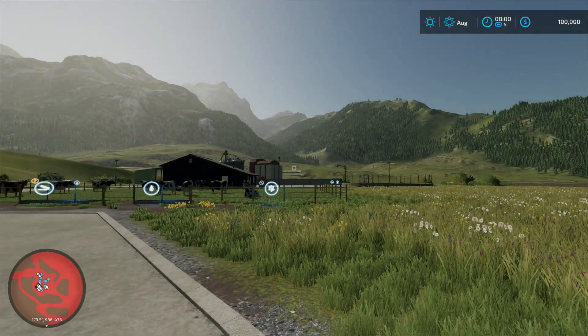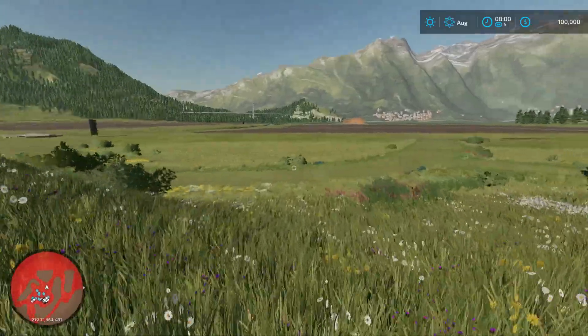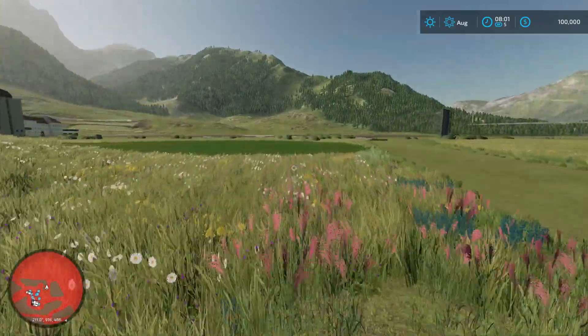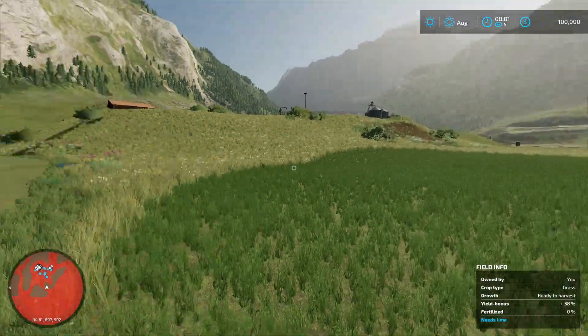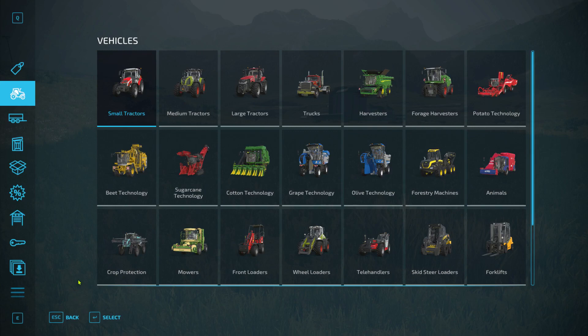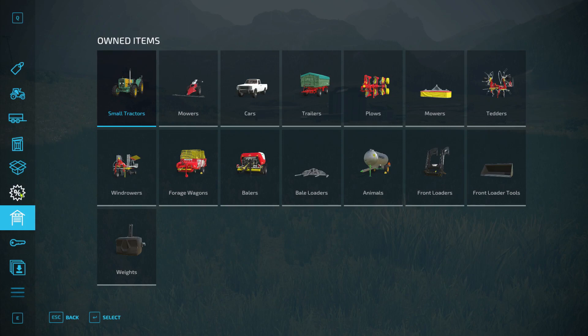Here we are in the map. I know we placed the horse stable down here somewhere, so we'll run there quickly. You can see the grass is there but there's no horse stable — that's actually a nice spot for it, a bit far from the farmhouse but okay for educational purposes.